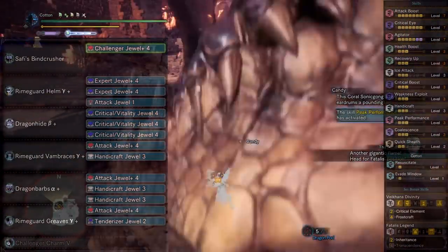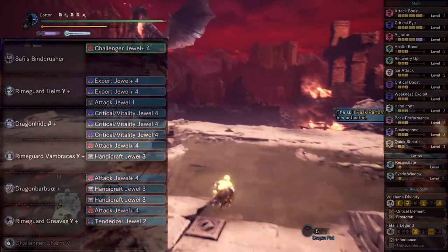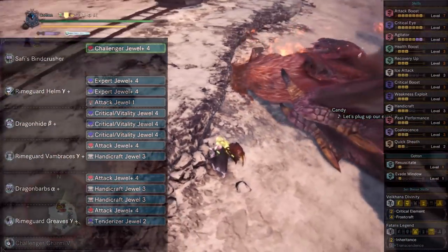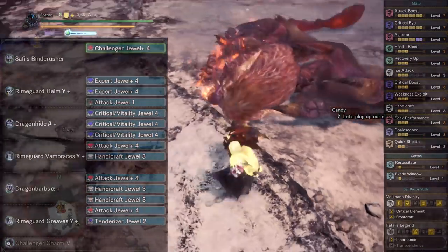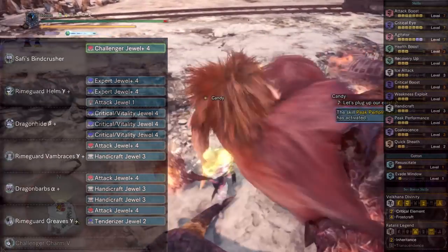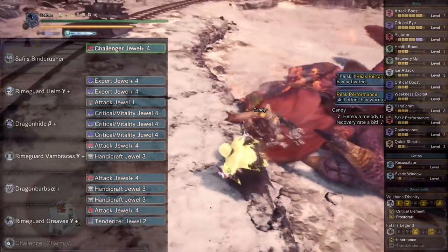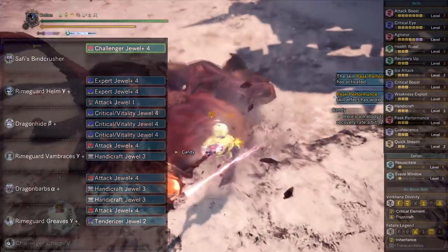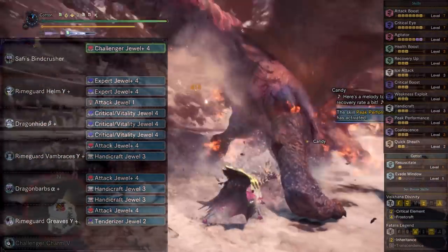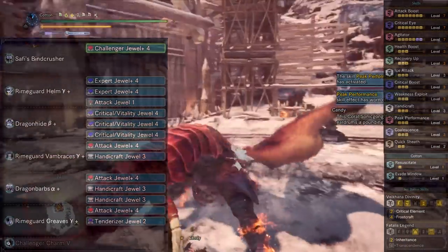Three Health Boost, as it is almost necessary to avoid being one-shot by harder monsters; three Recovery Up to pair with the health regeneration augment and meaty damage; three Ice Attack as a random byproduct of the armor that has no effect on us; and three Critical Boost, which is essentially a ton of extra damage since this is a 100% affinity build. Then three Weakness Exploit for 50% affinity against a tenderized monster part.